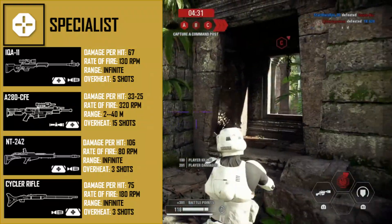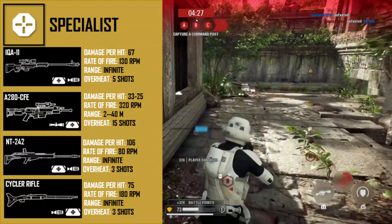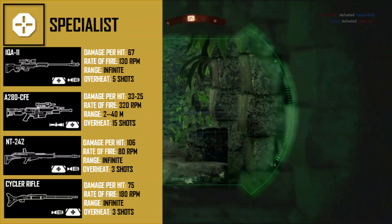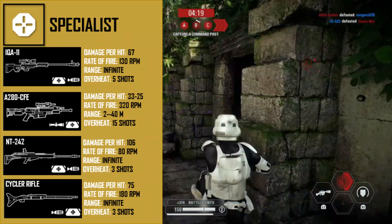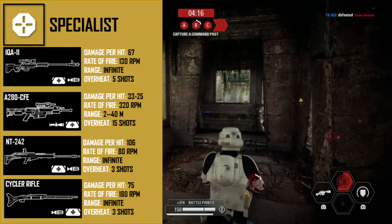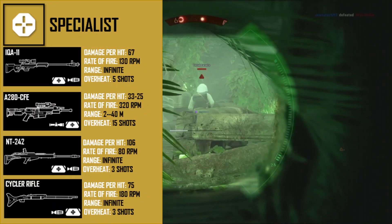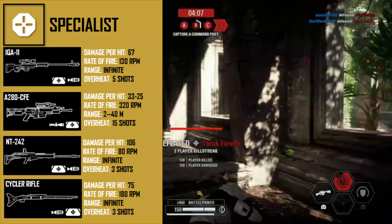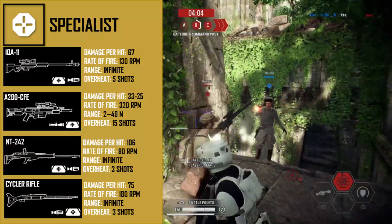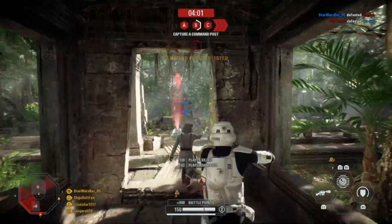The final weapon is the Cycler Rifle, unlocked after 50 specialist kills in co-op. It deals 75 damage at 180 rounds per minute with infinite range and overheats after three shots. Recommended attachments are Reduced Recoil and Improved Cooling. This weapon is by far the worst in the game and cannot even be compared to the 2015 version, which actually went through shields.